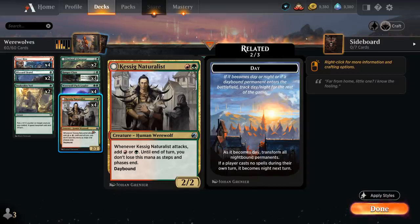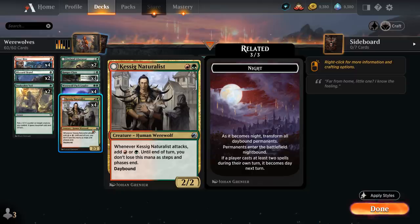The way it switches to Nighttime is if the active player — this could even be our opponent — casts no spells during their turn. Then on the following upkeep it will turn to Nighttime, and all Daybound permanents transform into their Nightbound sides and will also enter the battlefield on their Nightbound side. The way it switches back to Daytime is if the active player casts two or more spells during their turn, then on the following upkeep it turns back to Daytime and all Nightbound permanents transform back into their Daybound sides.